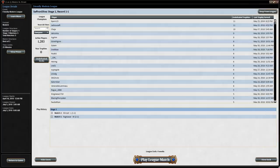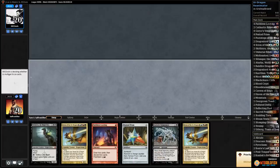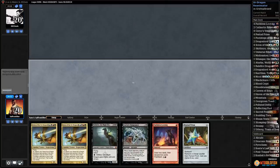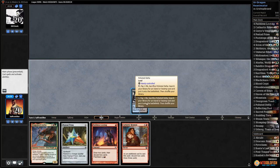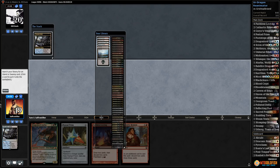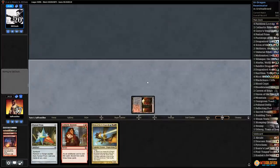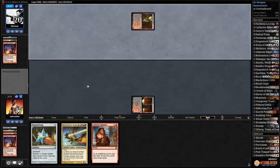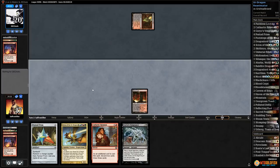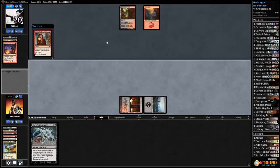Match three, game two — mulliganing, zero lands. Going down to five. Crack Polluted Delta, get a Blood Crypt — Faithless Looting: discard Atarka and Balefire Dragon. Ending turn one with three cards in hand and one land doesn't seem like a recipe for success. Opponent has Blackcleave Cliffs and Faithless Looting — they might be playing the better reanimation deck. Opponent has Griselbrand aboard, Borgamos in the graveyard.